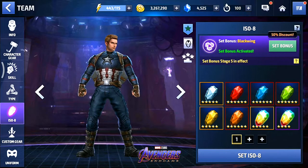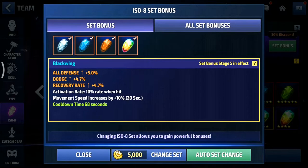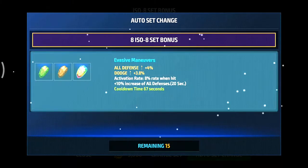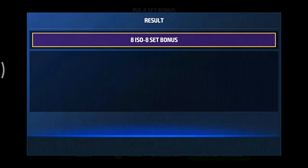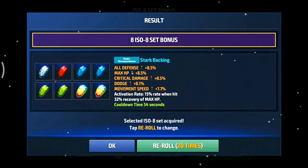I was trying to roll an ISO-8 set for him that was good enough. I had Hawkeye but I thought it wasn't good enough. Also guys, don't give any character prints of Lies ISO — it's trash. Stark Backing is not good enough either.